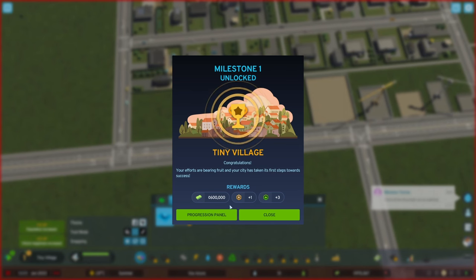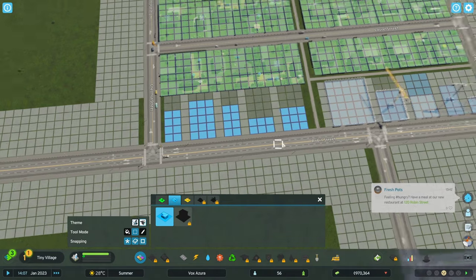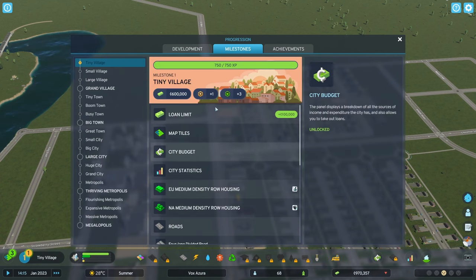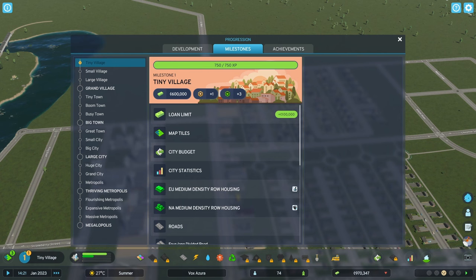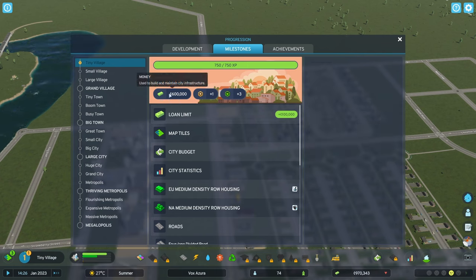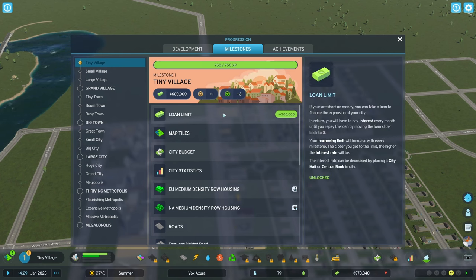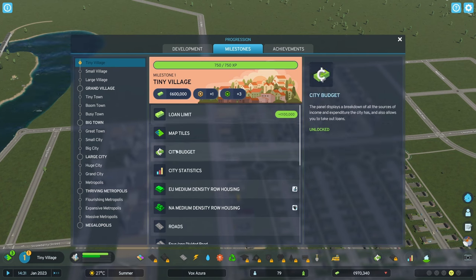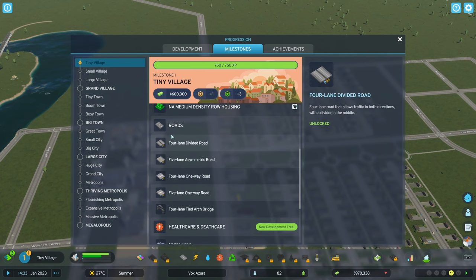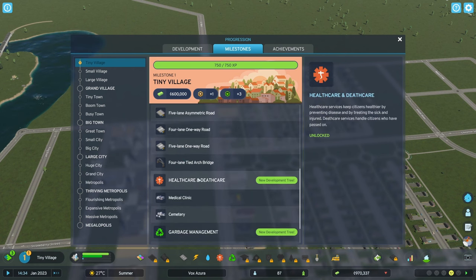We've unlocked the first milestone: Tiny Village! In Cities Skylines 1, the simulation would slow to speed 1 automatically at milestones — it doesn't do that in CS2, so manually slow down if you want to check rewards. We get 600,000 credits, one development point, three permits. We're going to buy a new tile. We've also unlocked medium density buildings, more roads, healthcare, death care — we need to place a medical clinic, cemetery, and garbage landfill.